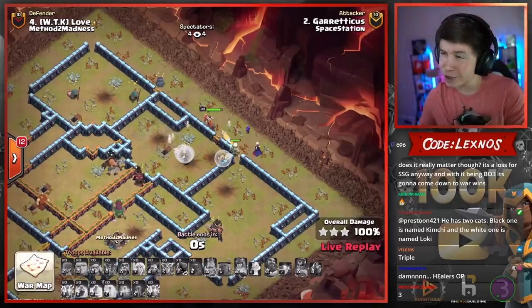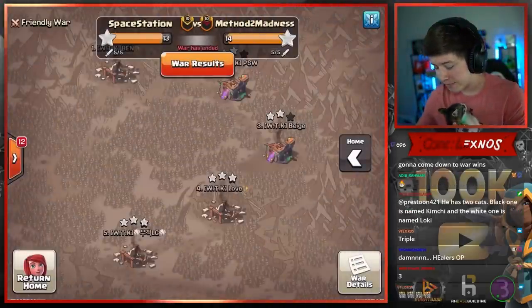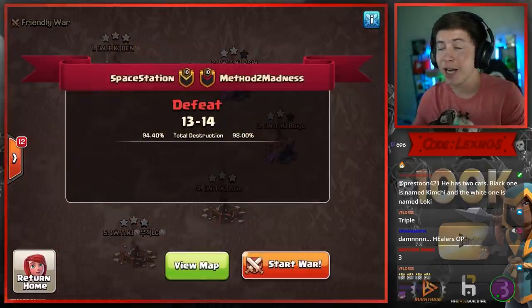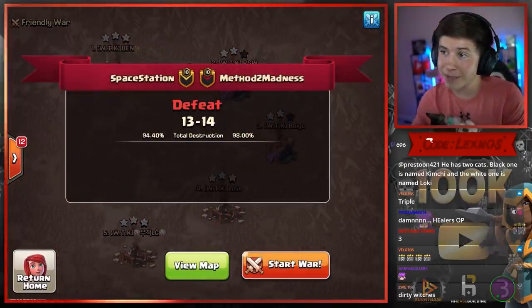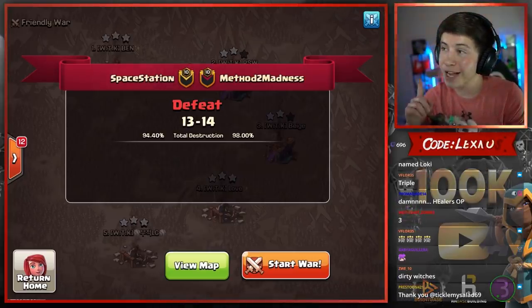It's going to be a three-star, but too little, too late for Space Station. Here in match number one of the Grand Finals, GGs to Method to Madness — they are going to be getting the victory. 14 to 13. We'll see what happens next in match number two.